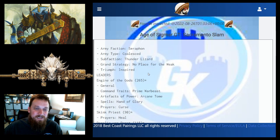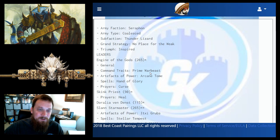John is taking Seraphon with Coalesced and Thunder Lizard. Coalesced gives you minus one damage to incoming attacks, plus some terrain features on your side that give you plus one to your prayer rolls, a six-up ward save if you're in range, and can be deadly to your enemies.